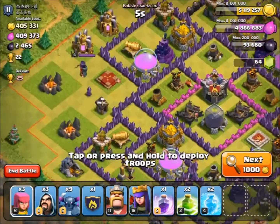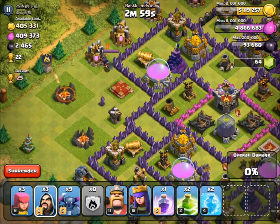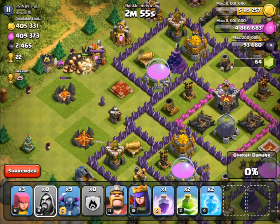So we're going to drop down our giants first to distract some of the defences and hopefully distract the queen. And then we'll put down our three wizards and our archers to try and take out a few of these buildings from the outside so we can send all our PEKKAs onto the inside.